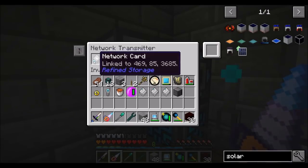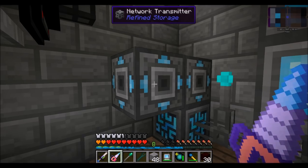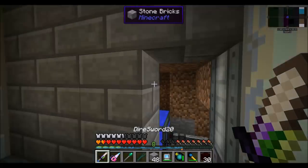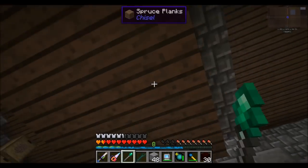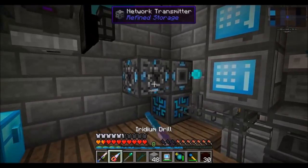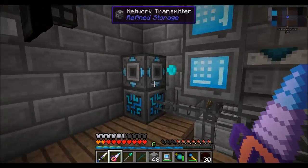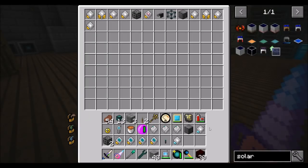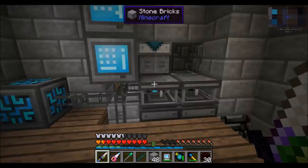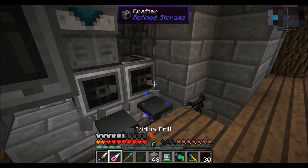This one was the network card linked downstairs to the basement where the power is. When we break this, it's going to kill this automation piece down here — that's going to be destroyed, but that's okay, we can manage. This network transmitter is the one for the auto-crafting over there with Botania. This is our wireless transmitter. The best way to move bases, Soren, is to just plop a diamond chest somewhere, fill it with all the things you're going to move, and then pick it up with a moving wand.